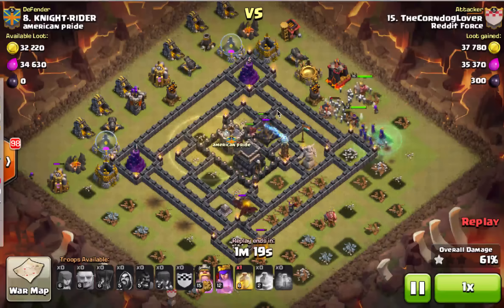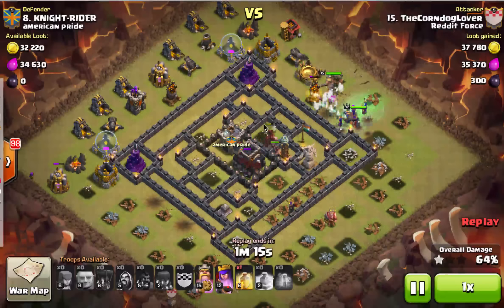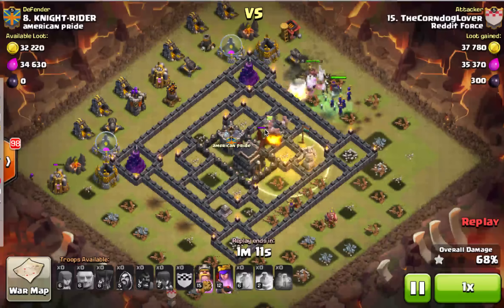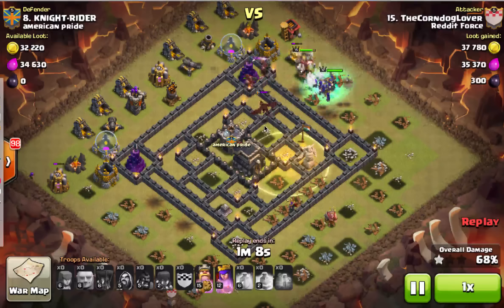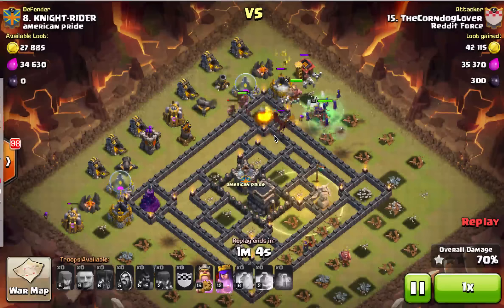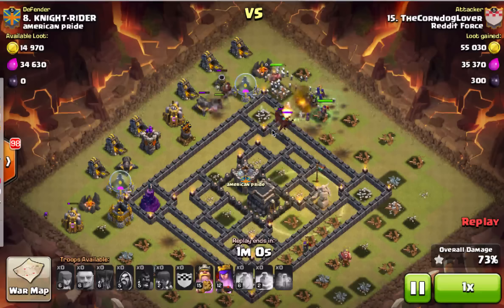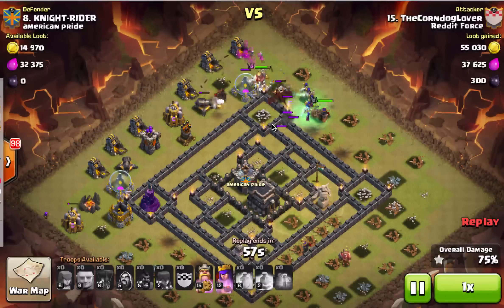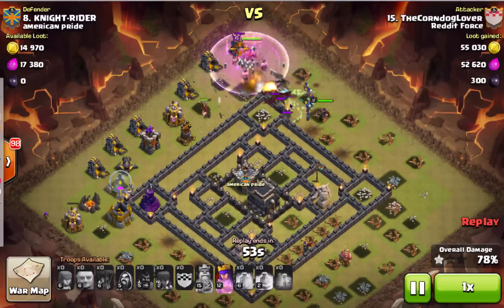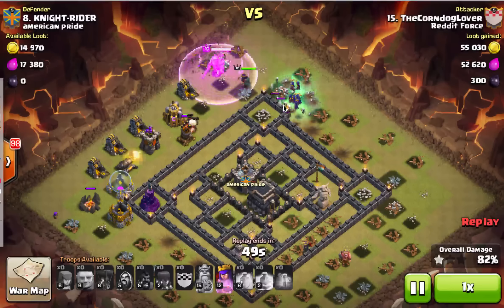One question that comes up a lot is whether or not to bring rages. You absolutely never want to pair rages with Mass Witch attacks, except in certain scenarios — like if you're attacking a Town Hall 10. The problem is if you rage the witches, you could speed them directly into a big bomb. The reason this strategy works against bases like this regardless of bomb placement is because the skeletons go up ahead and act as mine clearers.